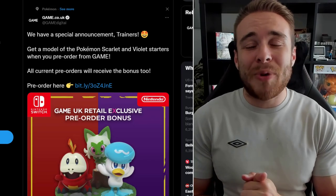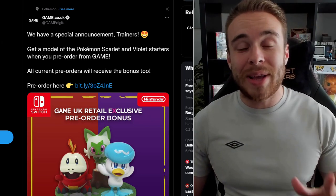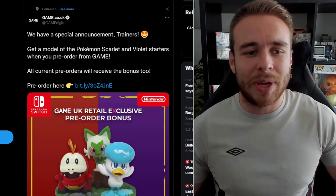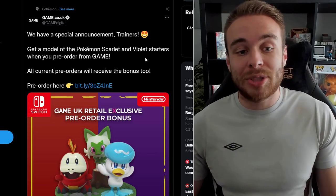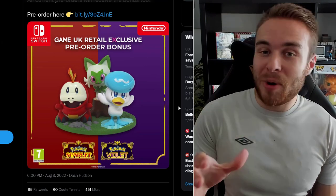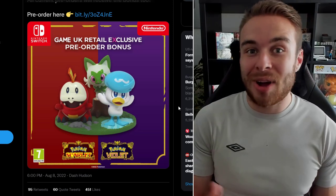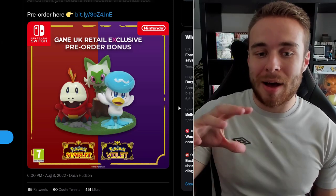Starting things off, we have some new Pokemon Scarlet and Pokemon Violet pre-orders — really cool figurines currently available in the UK and Spain. GAME UK announced: 'Trainers, get a model of the Pokemon Scarlet and Pokemon Violet starter Pokemon when you pre-order from GAME. All current pre-orders will also receive the bonus.' I absolutely love this figurine and want it in the background of the office. You get all three starters — Fuecoco, Sprigatito, and Quaxly — all on one figurine.